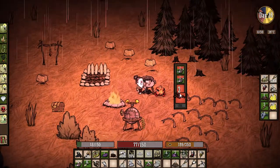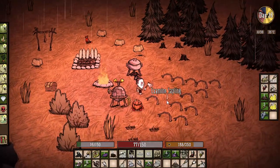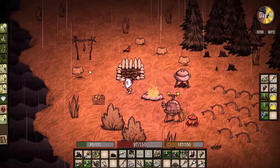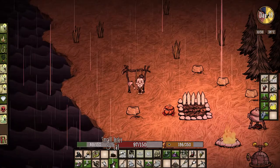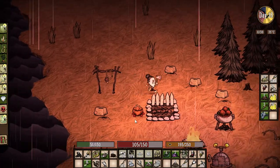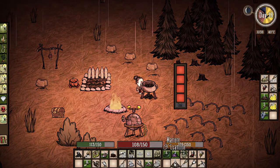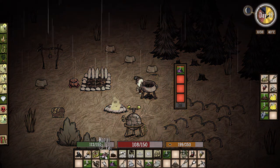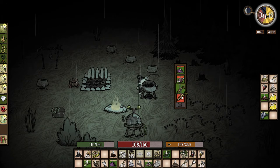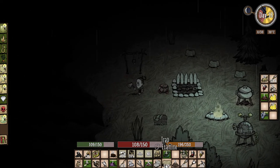We'll throw some berries on there. Chester, how did Chester catch on fire?! I've never seen Chester catch on fire — and of course he hurt me when he did it. Let's cook this guy up too. We'll eat our braised eggplant — that was tasty. We gotta do something about our health. We'll harvest our drying rack — eat that real quick, that brought it up pretty quick. I'd like to put another one on there and get another drying rack, they're really handy. We'll pick up the meat, eat the meatballs, and make some more — one monster meat and a bunny meat. I have some carrots too.